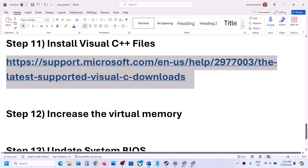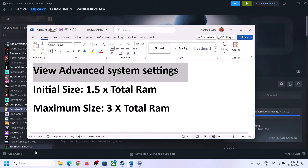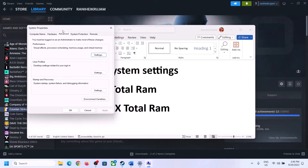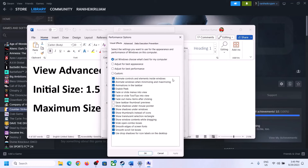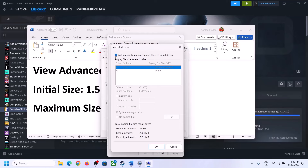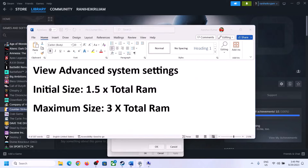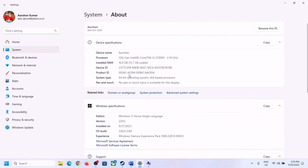The next step is to increase the virtual memory. Type 'View Advanced System Settings' in the Windows search box, click on it, click the first Settings button, go to the Advanced tab, and click Change. Uncheck the box that says 'Automatically manage paging file size for all drives,' then select the drive where the game is installed. For initial size, the formula is 1.5 times your total RAM in megabytes. To check your total RAM, go to Settings > System > About.